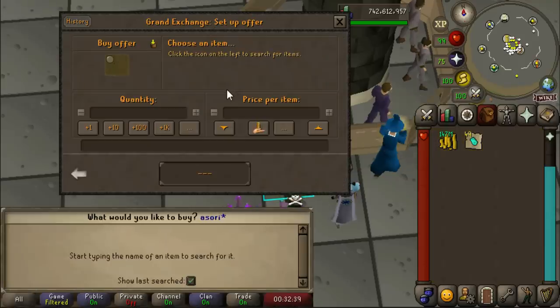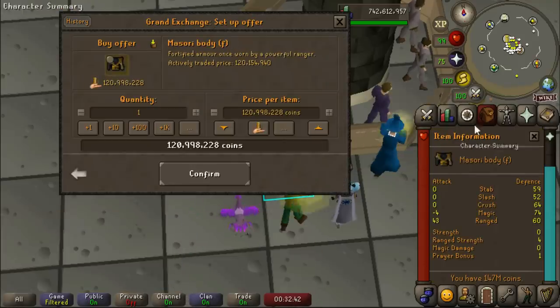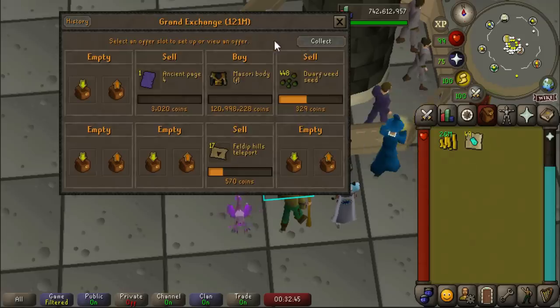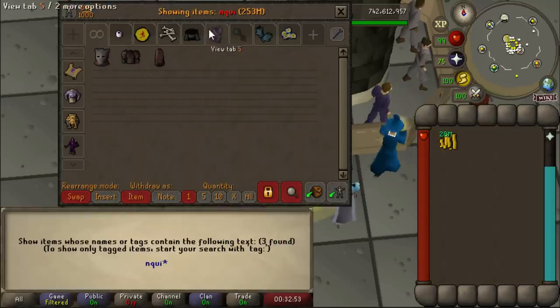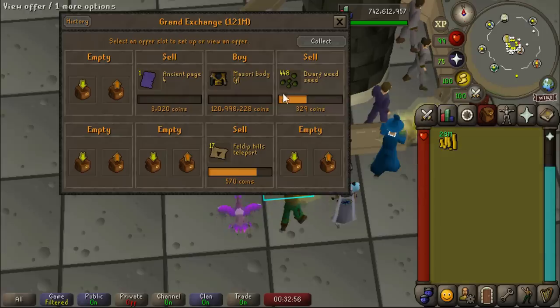The reason I sold all of this is because I would really like to get my Masori top back, which costs only 120 mil. These things are ridiculously cheap. That'll buy eventually, I'm sure. I sold it to buy the Inquisitor set so we can continue grinding Fosanis. And now that we'll have this back, it's gonna feel good. I'll feel complete again.